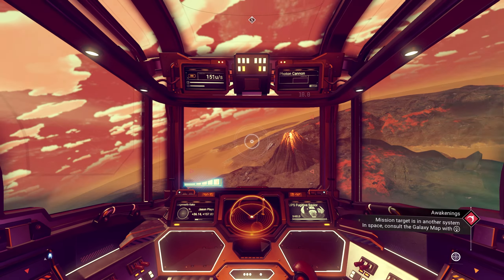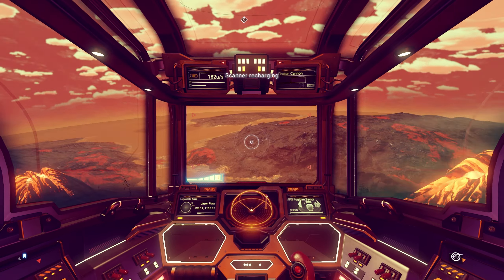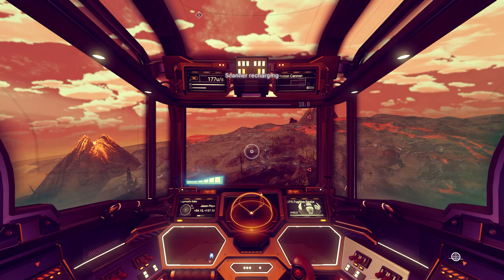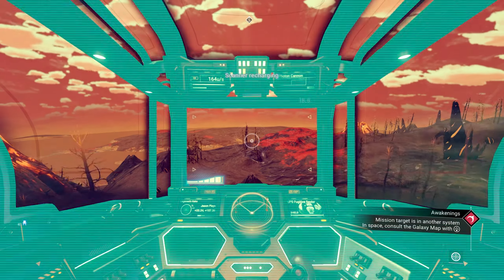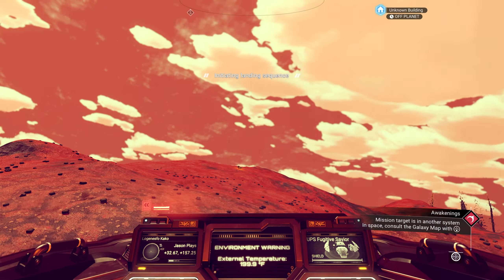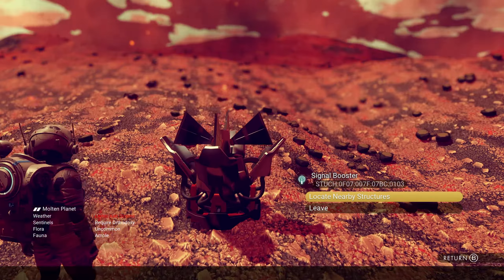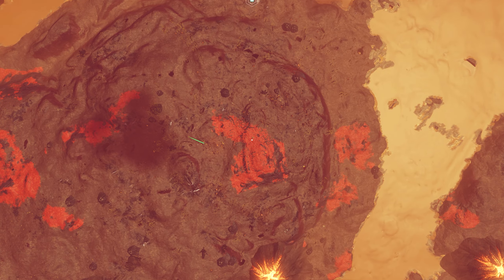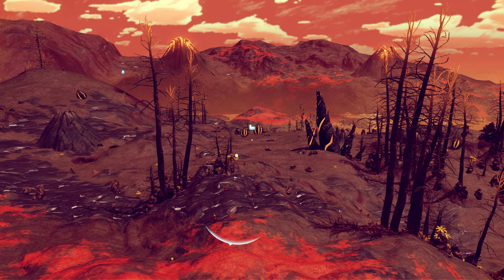Let's keep heading south and see if we can find some crashed ships. I'm just going to fly around and see if we can get something on our radar — maybe a drop pod. Let's try our signal booster here. There's no uranium so we'll need to get some launch fuel. It's an extreme heated planet. Let's see what it marks — please mark something good.